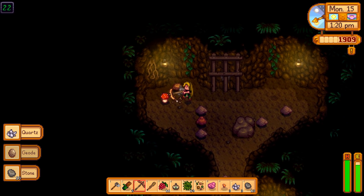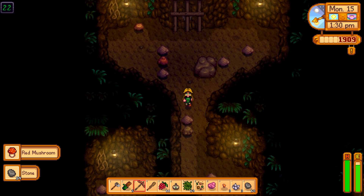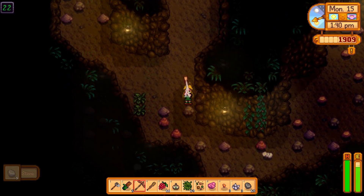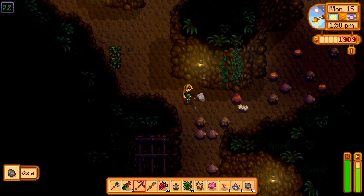Oh, it's a red mushroom! We need that for the community center. Did it just turn into a rock? It looked like it turned into a rock. All right, we need to go down, and we need to go down fast.